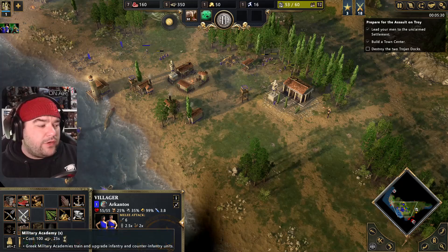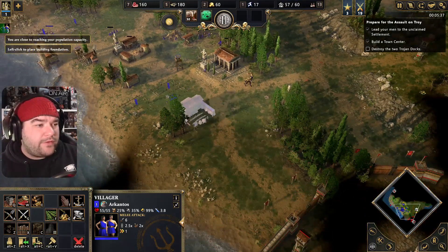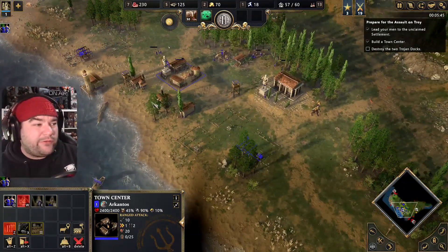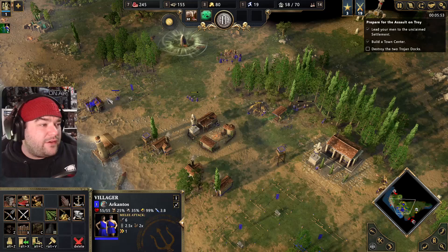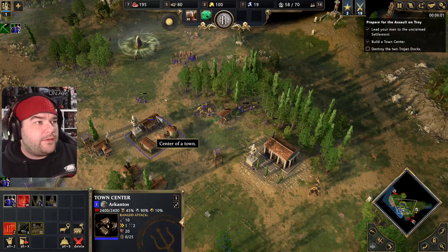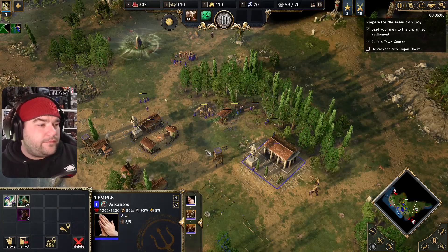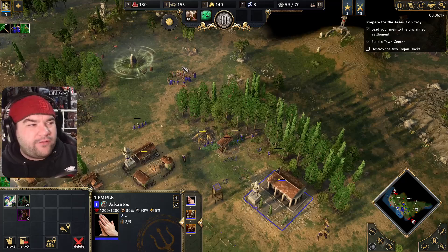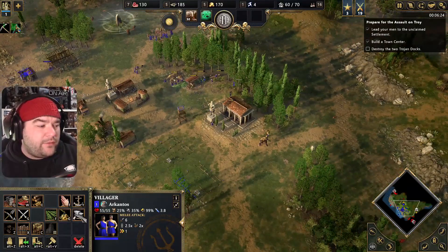Let's get the market up so we can trade some stuff. We'll go two barracks — two hoplite military ones — and we'll go archery range. We've got a pretty good water eco right now, and food is still pretty good because we've got fishing ships as well. Let's get the mining upgrade to make it a bit faster. After that we might send some villagers out for the bears. We'll get maybe three or four cyclops out — that should handle most of our early siege work anyway.